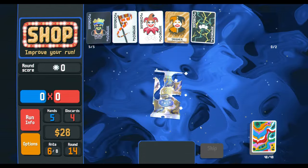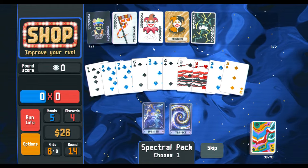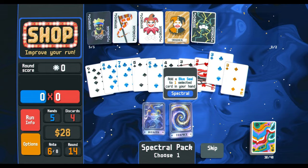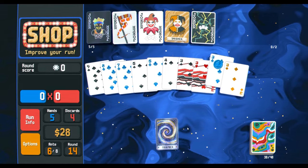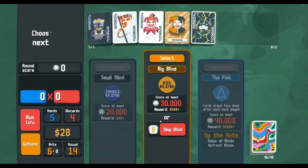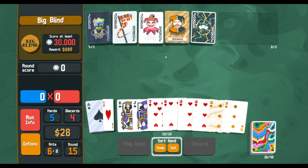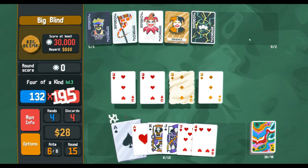Let's see what a spectral pack could give us. Hmm — a blue seal maybe? Not that a blue seal is really that powerful for us. Skip. No cards are really worth it — I think we're good. There's a four of a kind, just play it. I'm not even gonna do anything — we'll get the maximum out of Banner.